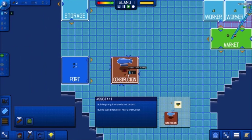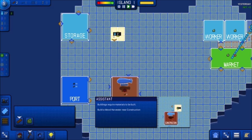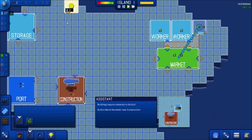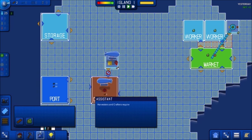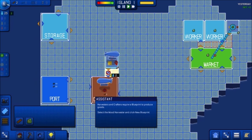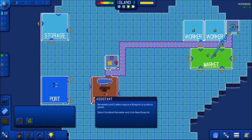Buildings require materials to be built. Build a wood harvester near construction. The fertility here is yellow — does it matter where I put it? We'll throw it here and put a road down. Do these have to be connected? I'm going to connect them anyway, just to be thorough.